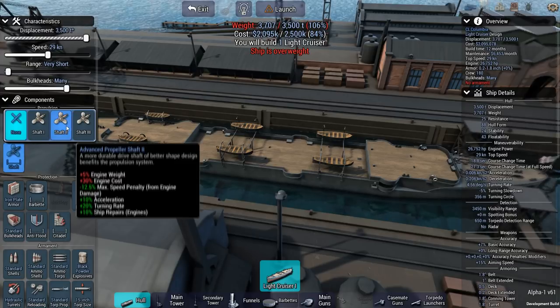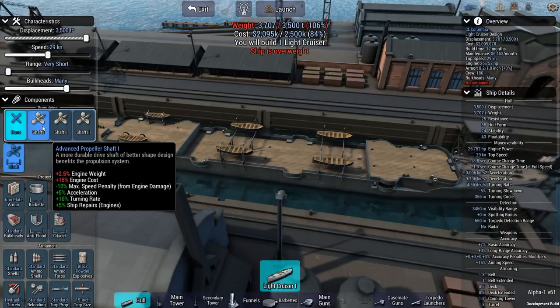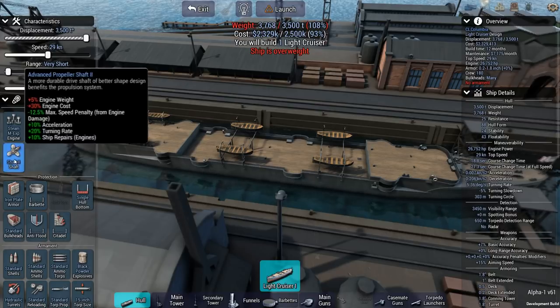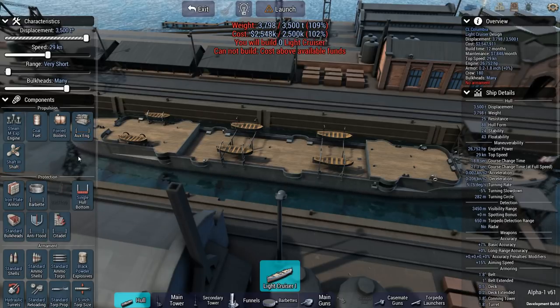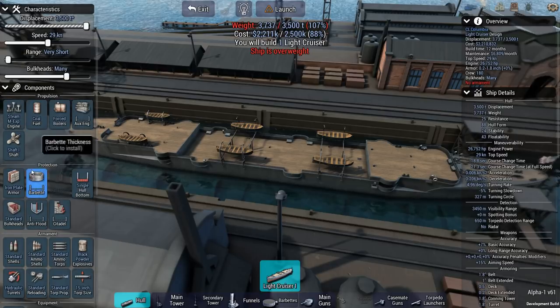In terms of our shafts, it looks like the more shafts we have, the more weight we have, although it does give us a reduced speed penalty. A triple shaft puts us at about $3,800 and a single shaft at $3,700. We'll try a triple shaft — oh, that's expensive. Maybe we'll do a single shaft for now and see what that looks like.